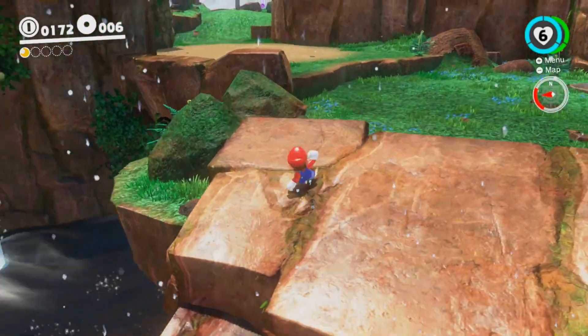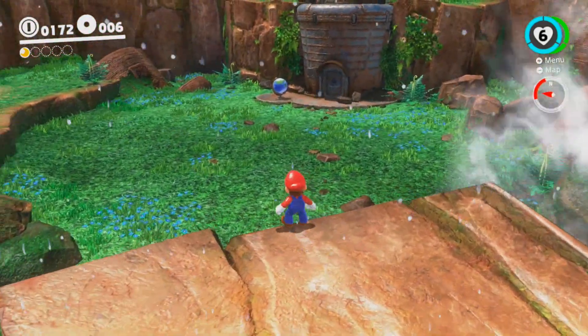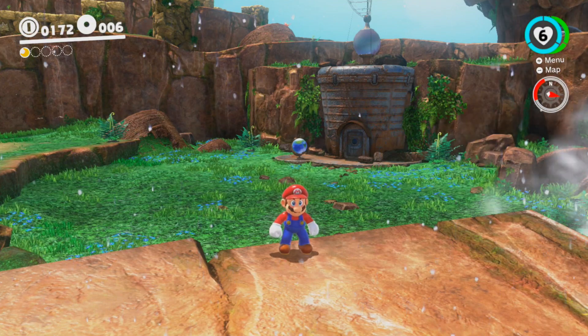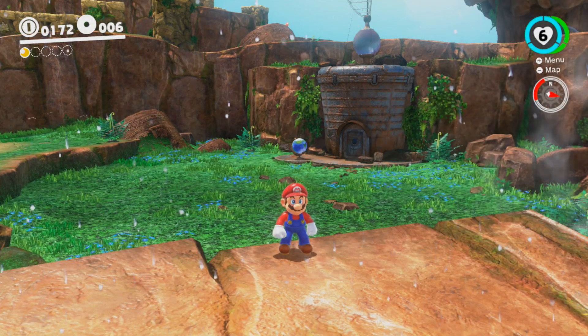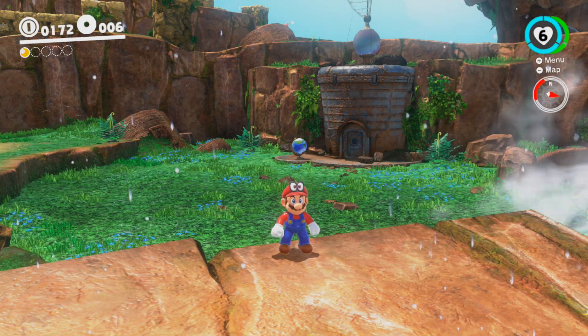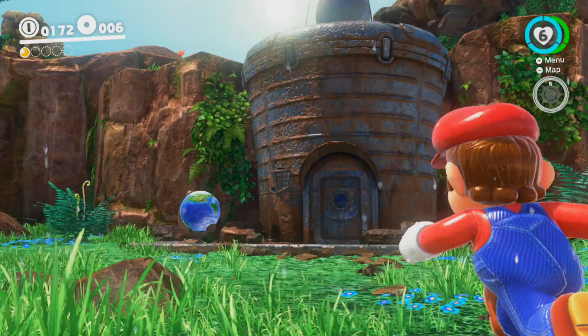There are story moons throughout each kingdom — there are not very many. Story moons are different from the counter. If you look at the top left, we can see a counter for our coins, our currency, and the power moons. The power moons — the empty circles — represent how many we have left before we can advance past the kingdom.